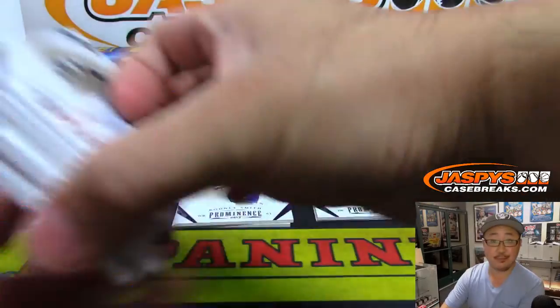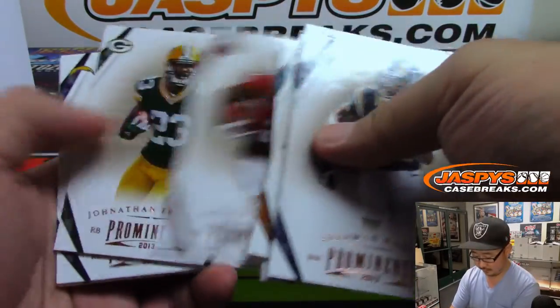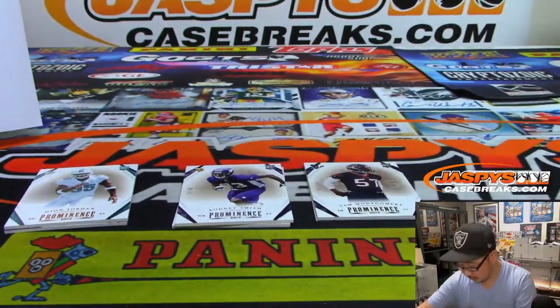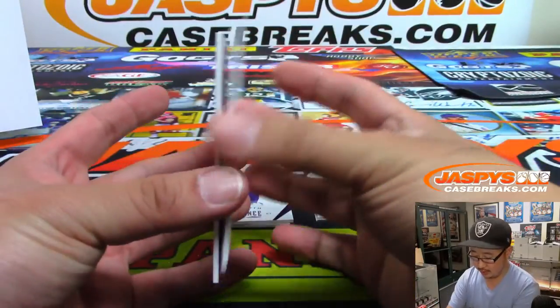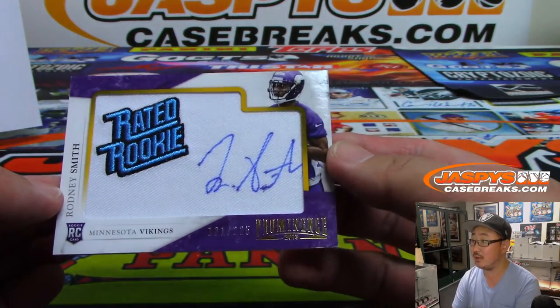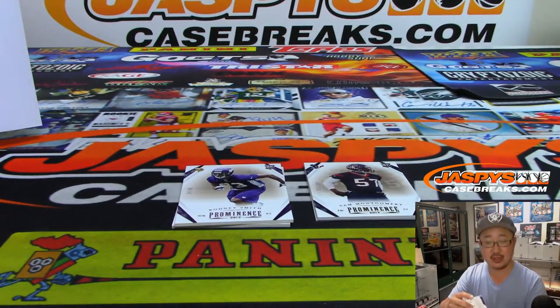All right, good luck. Deion Jordan — what's behind you? A rated rookie autograph, Rodney Smith — Vikings, out of 225. That's NFC North, Josh Hendricks.